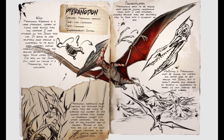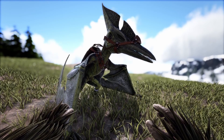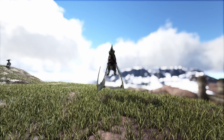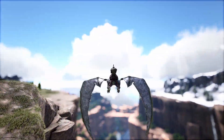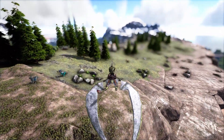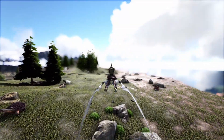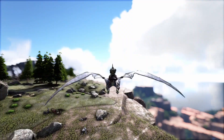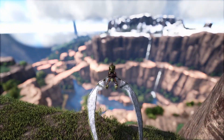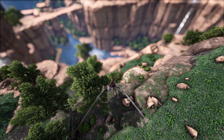At number 3 is the Pteranodon. You probably instantly know why this thing is on the list — in Ark, you should really try to get a flyer as soon as possible. Its saddle is unlocked at level 38, so it qualifies for this list by quite a big margin. The only thing is the saddle does take quite a lot of chitin or keratin — 75 of it — so you may have to grind a bit depending on your settings, but it is definitely well worth it.